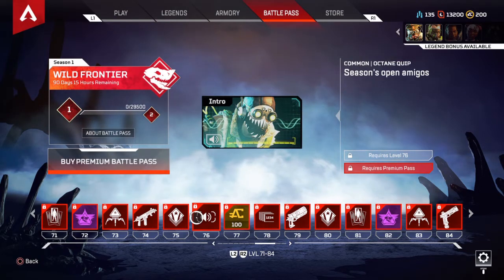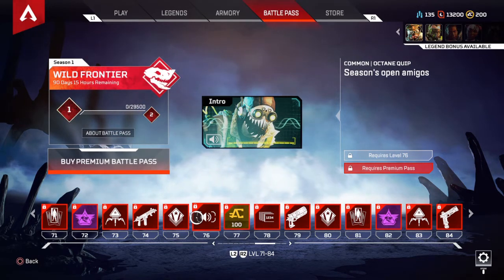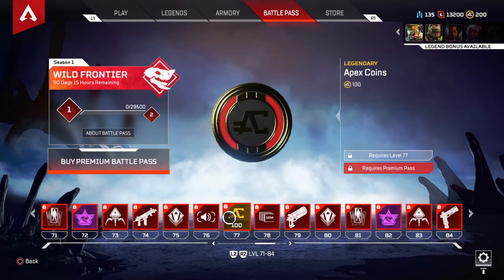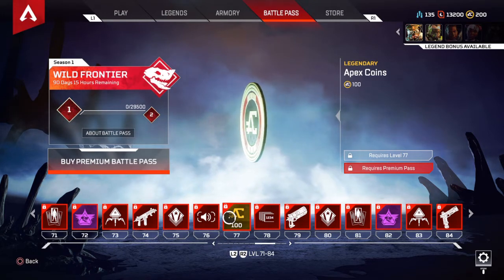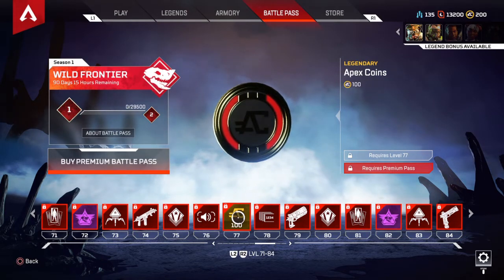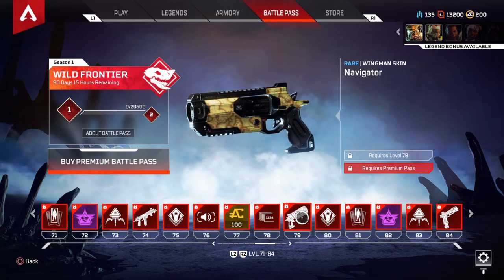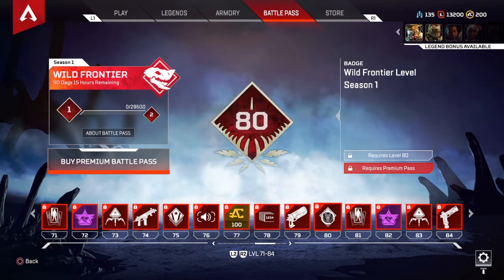I just heard Octane's voice for the first time — he's Hispanic, he speaks Spanish. That's amazing. The bonus badge looks amazing. Navigator skin for the Wingman — I want to cop that because I use the Wingman.